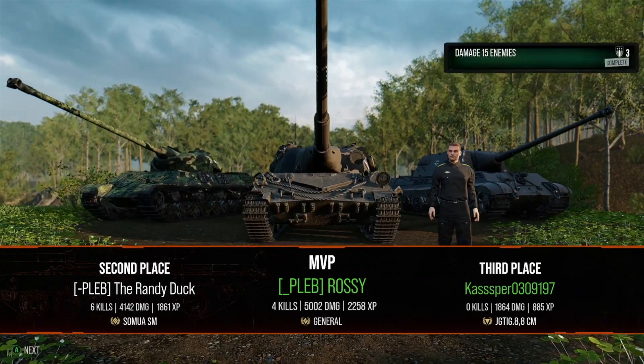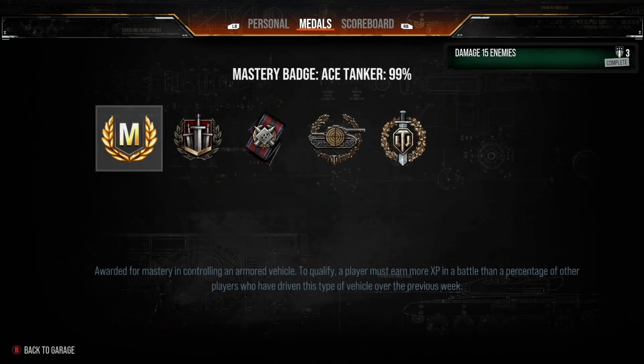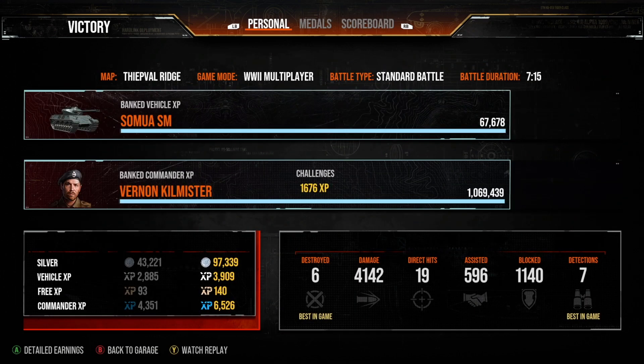So we've got six kills, 4,400 damage, 596 assistance. We got the Ace Tanker, the Brothers in Arms, the Top Gun. And you can see Rossi had a big game as well — I think he got 5k damage and 3k assistance. Decent game, decent platoon play at the end.